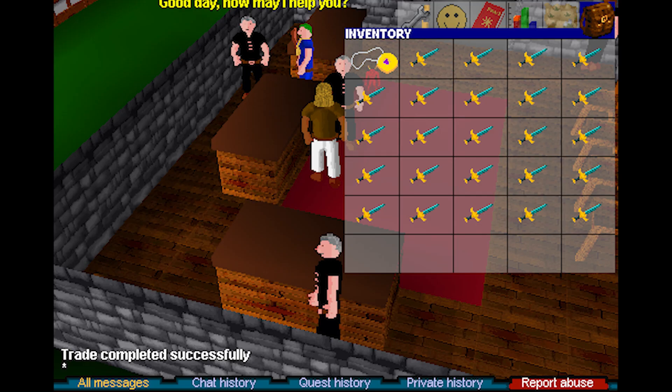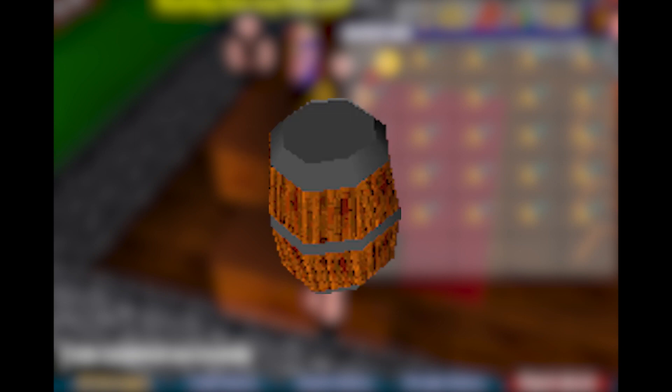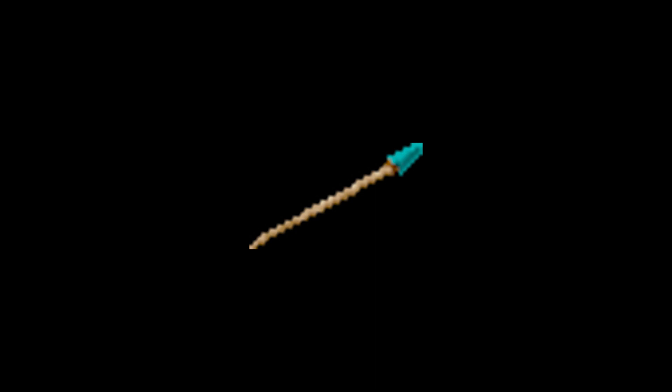Throwing knives: another one-handed members-only ranged weapon. These are slightly more powerful than arrows but aren't stackable, so each one takes an inventory slot. You can make them with a smithing skill or try getting them as a drop from strange barrels. Spears: the second most powerful ranged ammunition in the game, but also the hardest to obtain, and they're one-handed. Rune spears are three times as rare as shield left halves — if you have one in preservation or vanilla, I'm officially jealous.